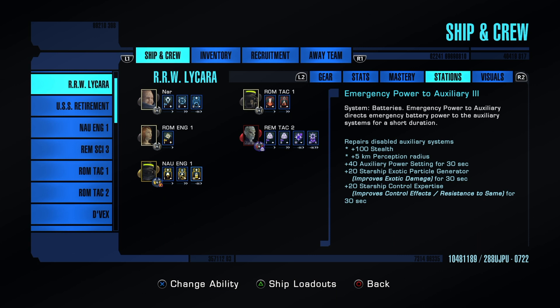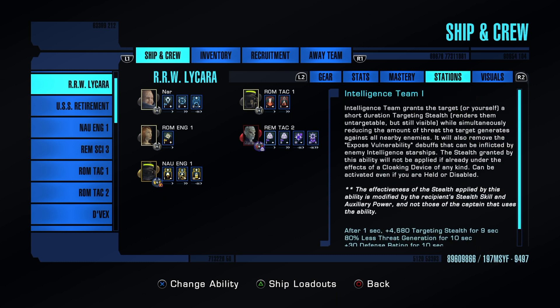Emergency power to aux is really important for PvP, especially against all the cloak builds. You gain perception and definitely want that control expertise — it ties everything in together. For intel, we have intel 1 and 2 and we are going to exploit the stealth mechanics in this game. They share a cooldown family but not the same timer — one cools down for 30 seconds while the other goes into cooldown for about 15 seconds.